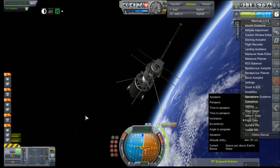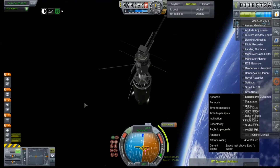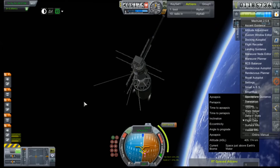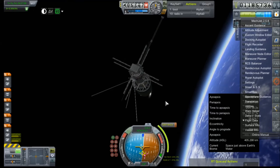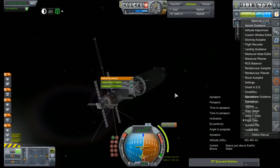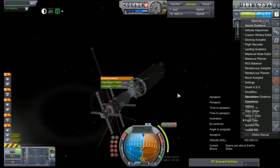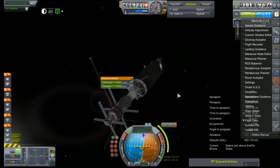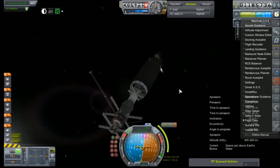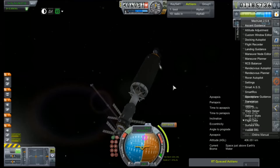Let's get ourselves pointed at the node — it is in 47 minutes. Estimated burn time is about 12 minutes. We are going to lose some hydrogen from our RL-10 stage. I'm going to watch it bleed off. There it is — going down by about a liter per second.